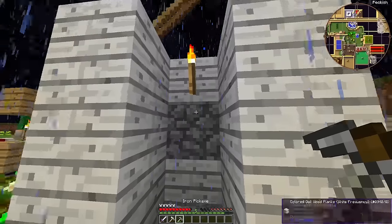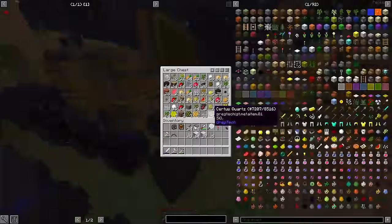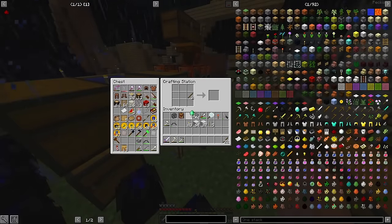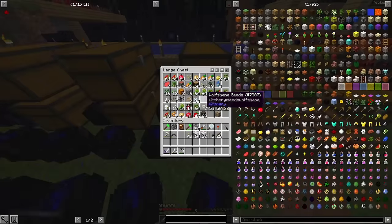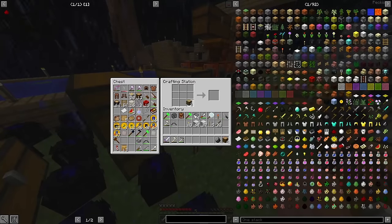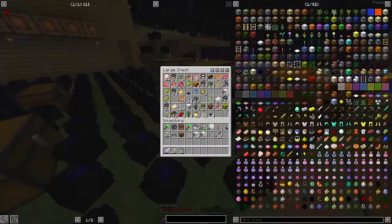Smelteries require only three ingredients: clay dust, gravel, and sand. Previously, I had to rely on dirt and gravel creepers to provide the materials to make those, but now that I have lava, I can finally indulge in the most quintessential of skyblock experiences — cobblestone farming.